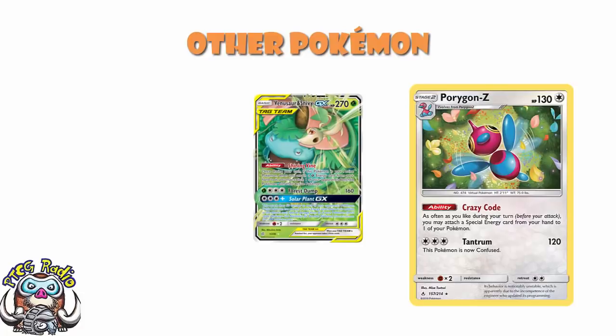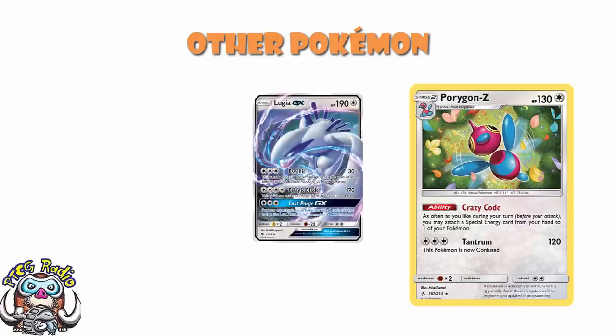And then we actually see Lugia GX — it's been a very long time since I saw any list that played Lugia GX. For free colorless energy it does 30 damage plus 30 more for each energy attached to your opponent's active. For 4 energy, you do a flat 170. And then for free energy, you put your opponent's active Pokémon and all cards attached to it into the lost zone. This could be pretty huge — if you can get rid of their only Pokémon, or anytime they've got one active Pokémon and no bench, this says you win the game. But you can also just lost zone a really important Pokémon.